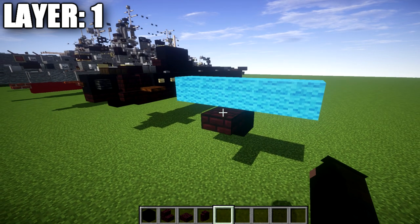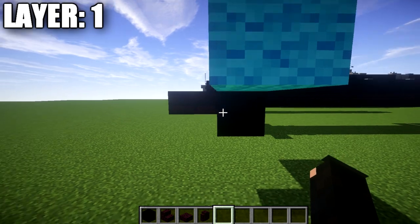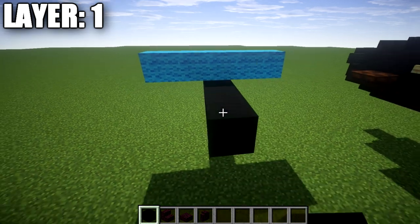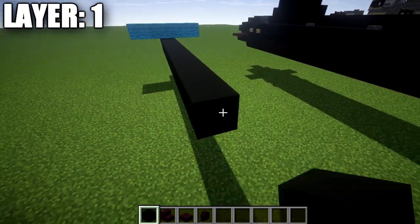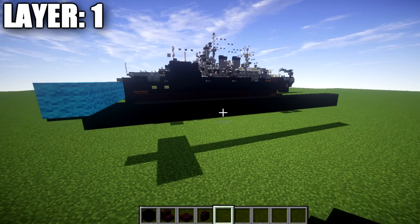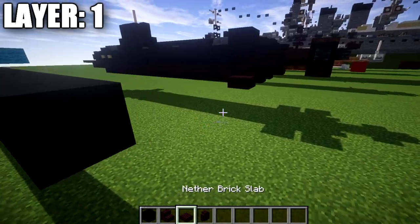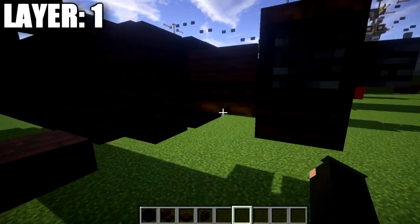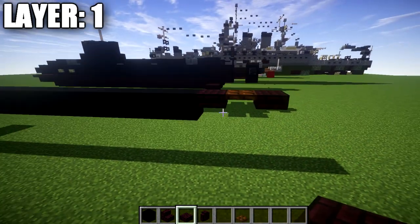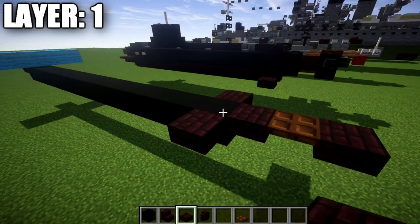It may take some playing around to get the depth you want if building underwater, so just take that into account. To begin, we're going to place down a narrow brick top slab followed by a black concrete block directly after it. After that block, we go back an additional 15 black concrete blocks, for a total row of 16 black concrete blocks. Going to the back end, we place down a narrow brick top slab, come off the black concrete block, and then off that slab place down a dark oak trapdoor and a second narrow brick top slab. Going to the sides, place down a narrow brick top slab on both sides of the black concrete block toward the rear of the sub.